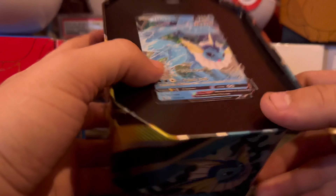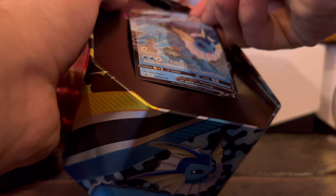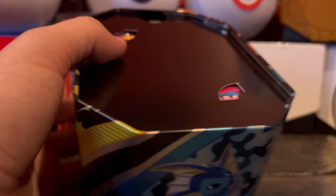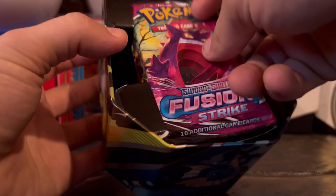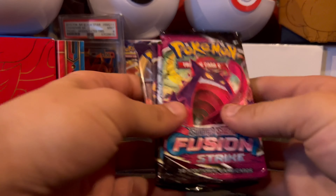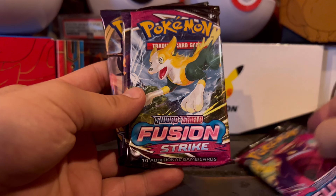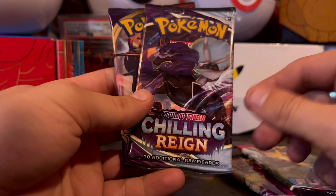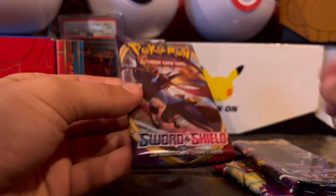We have the promo card right there. I had already took off the wrap and looked at this. The four boosters we got: Feeding Strike, Weather Feeding Strike, German Region, Sword and Shield.